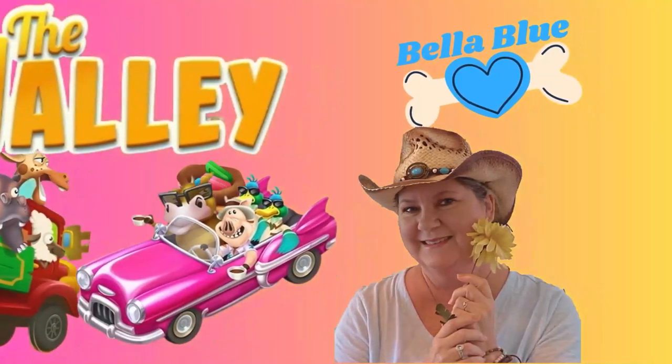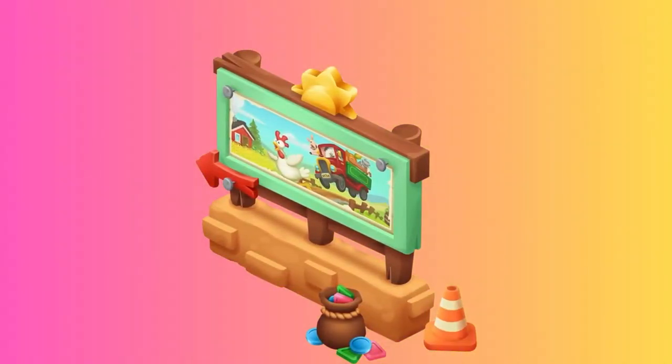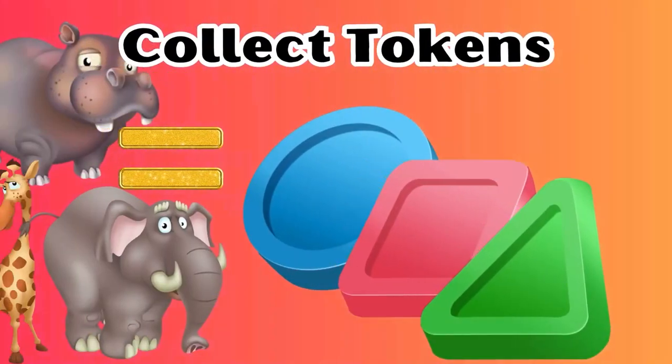Welcome to the Sanctuary Valley, a separate mini-game where you collect tokens for rewards. Unlocked at level 25, you will see a poster on this board when the Valley game is active. It starts in the first week of every month and lasts 21 days.